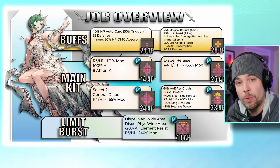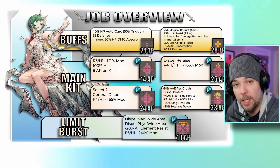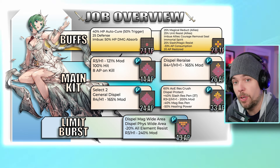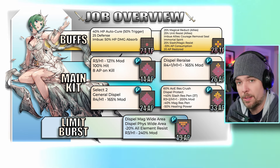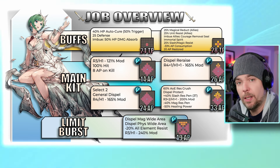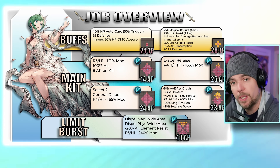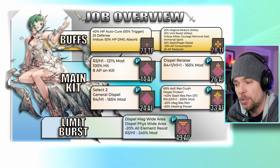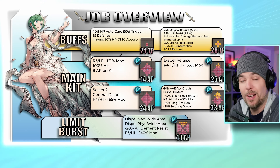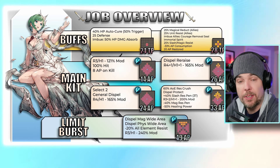This buff has several more effects — it's absolutely insane. There is one additional passable effect to allies: a courage removal seal, something we haven't seen as a passable party effect before. Only a small handful of units can imbue their own attacks with it, and as we've seen with Vivi's version, passing it on to allies greatly increases effectiveness. On top of that, Jeume gets an enhanced immortal spirit — as long as courage is online she gets 25 slash and magic resistance, a 33 reduced AP consumption, and a 20 flat AP restore when she uses this buff. This one is absolutely cracked.